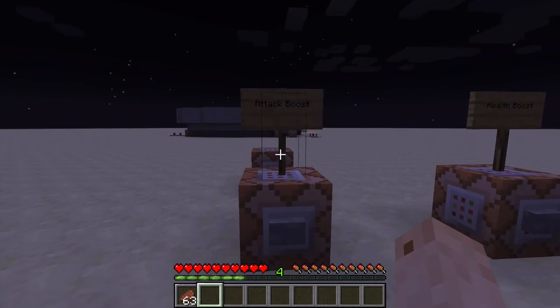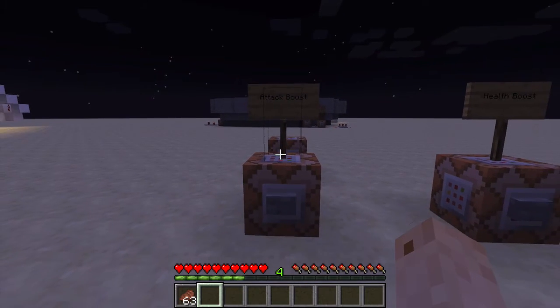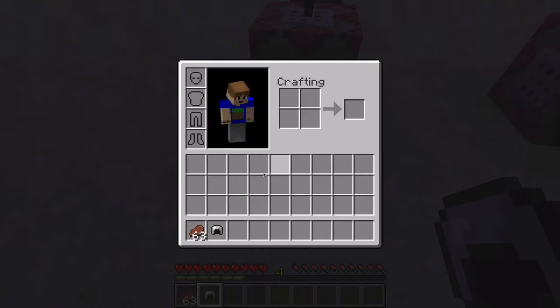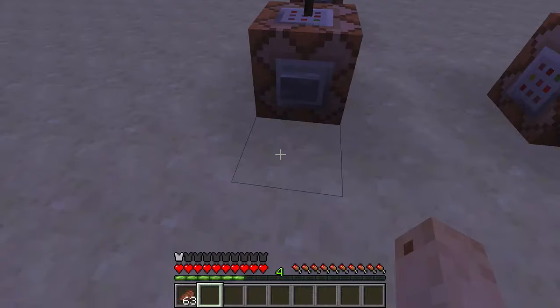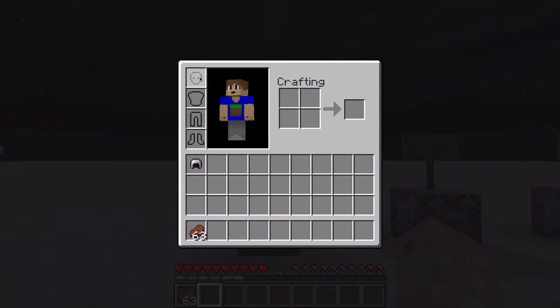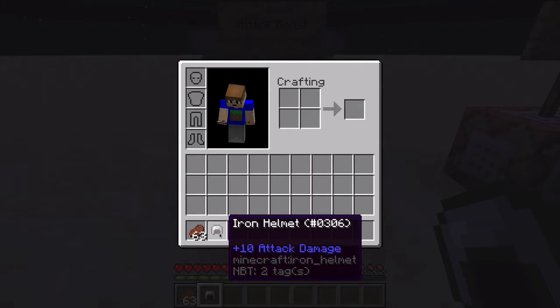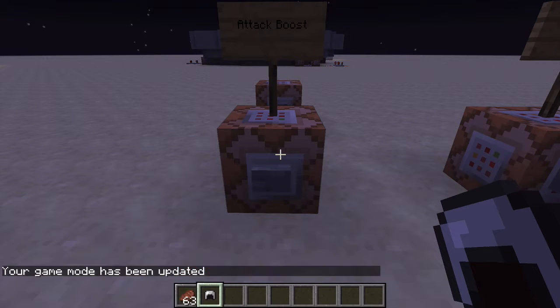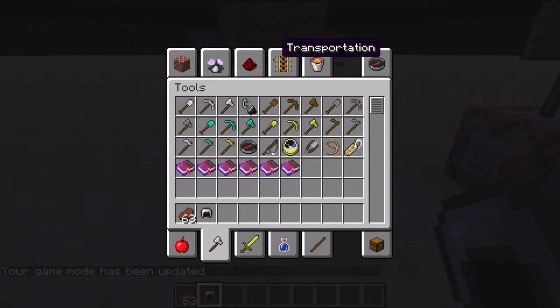First we have the attack boost modifier. Let me just show this off. If you take this iron helmet and put it on, it increases your attack damage by 10. You might be saying, why are you putting this on a helmet? Well, let me just go in and spawn myself a zombie.